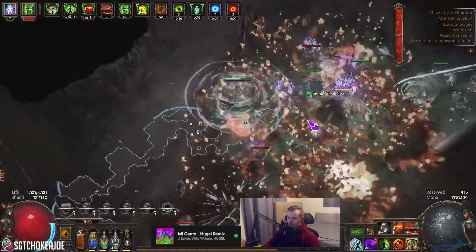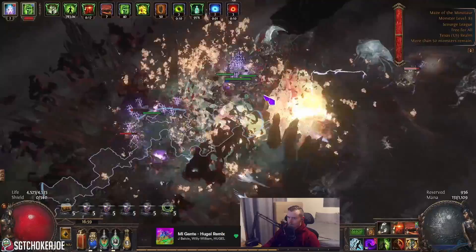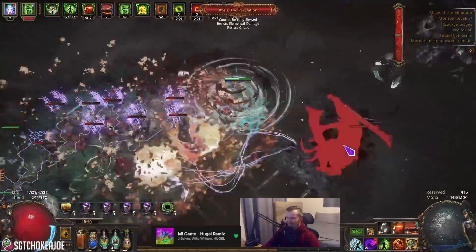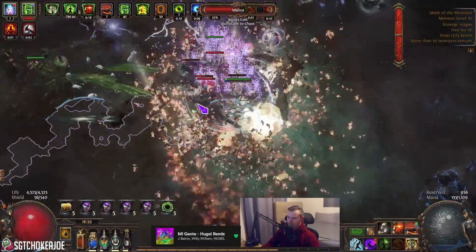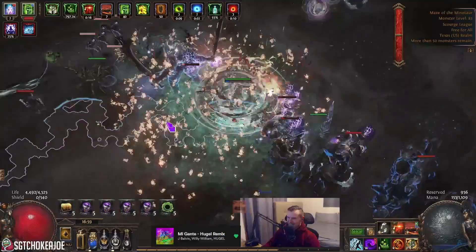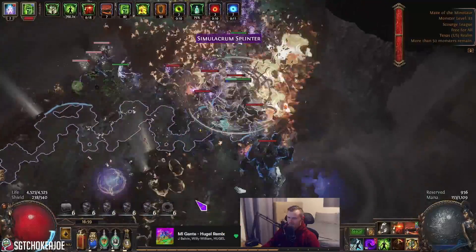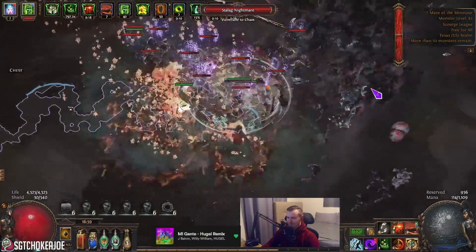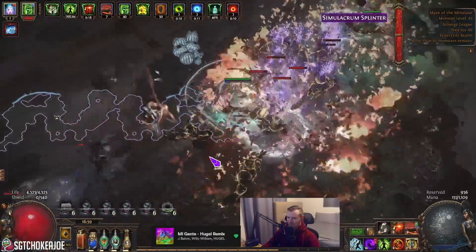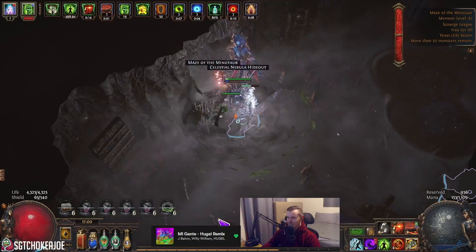Here we're going through a 100% delirium map - I believe this also had 150% more life. Here we're killing Omniphobia, no problem. This is the old setup, so killing these bosses we actually have no wither on them because I'm not putting down the spell totems. So you can imagine in the new setup actually just spinning around and stacking wither insanely fast - because it's on hit from the Glorious Vanity. Outside of big bosses you really just don't need to put them down.